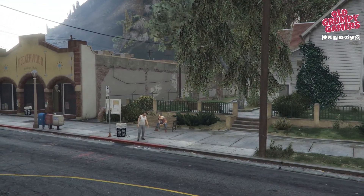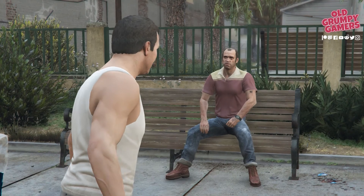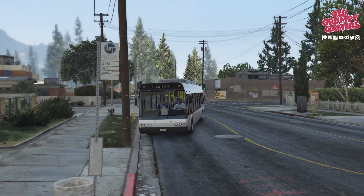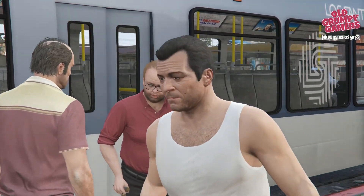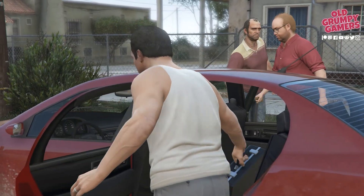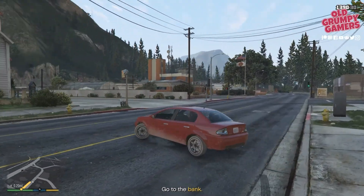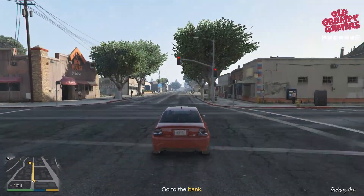That's Rockstar for you. We'll have a bit more of a cutscene here — we're not on a time limit so it's good to enjoy some of the exposition. And here's Lester. We'll all pile into the car — very nice of Trevor to open the door, that's very gentlemanly. He surprises us every now and then, Mr. Phillips. Then we just need to do a U-turn and follow the yellow marker to the bank.